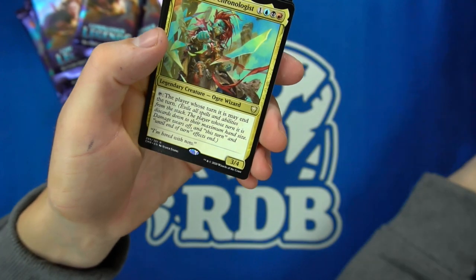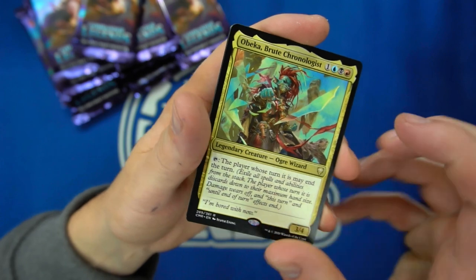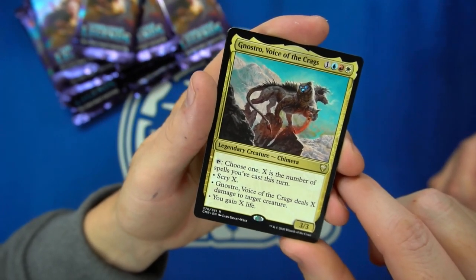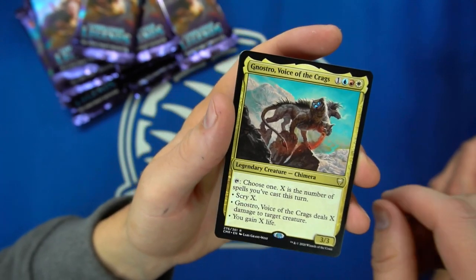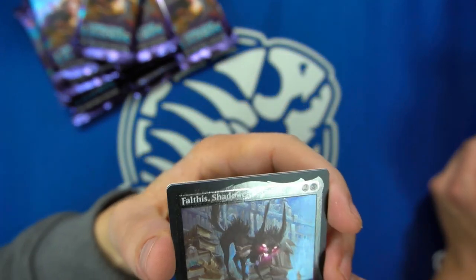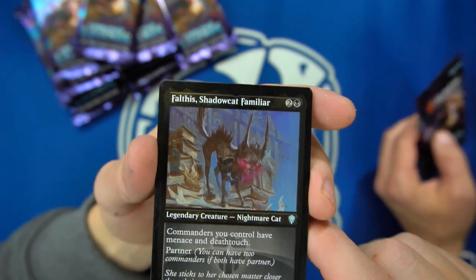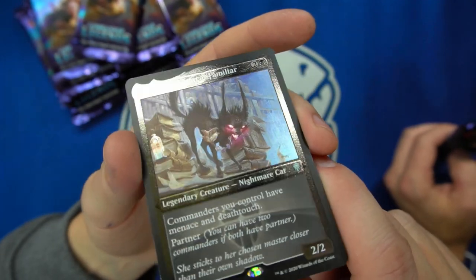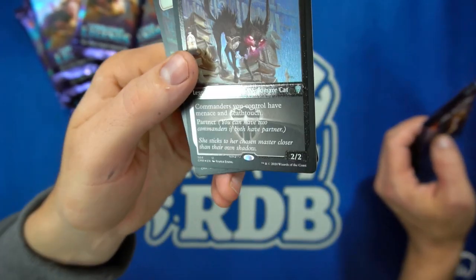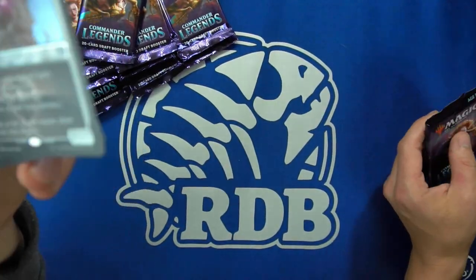We have Obeka, Brute Chronologist — you can end someone's turn, that's awesome. And Nostro, Voice of the Crags — you can Scry X, deal X, or gain X based on the number of spells you cast this turn. And then we hit the new foiling process — that's the one they have messed up on a few websites saying it's a $50 card. That's pretty — it's like flesh and blood's cold foiling or Pokémon's style.